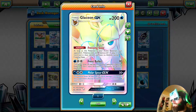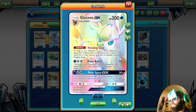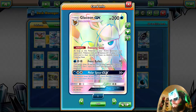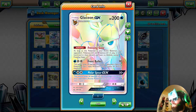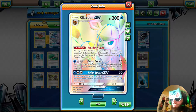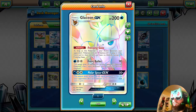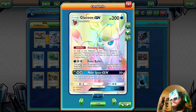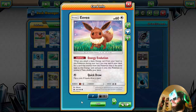We play seven Water energies and some Double Colorless Energy, so we should be able to power this guy up pretty quickly. We also have Polar Spear GX — 50 damage times the amount of damage counters on the active Pokémon, so if they have three damage counters that's 150. It's designed to do 180, which is pretty cool. That's not the only GX tech we have — we'll go over the other one in a sec.